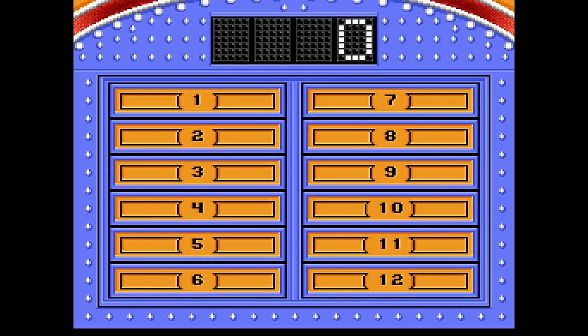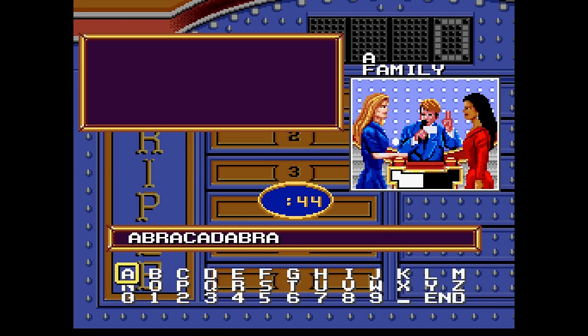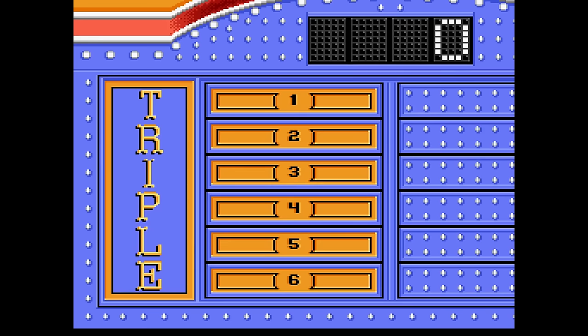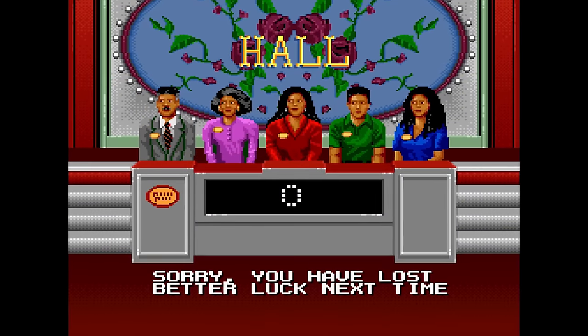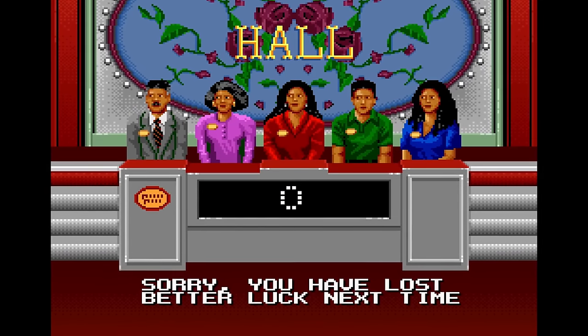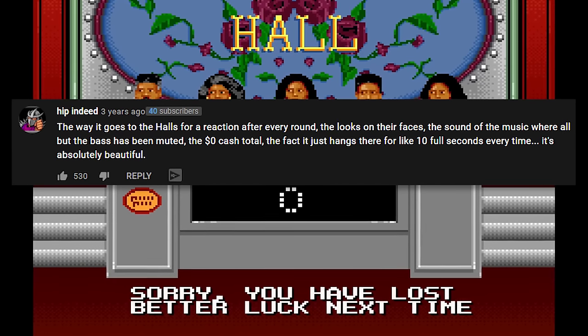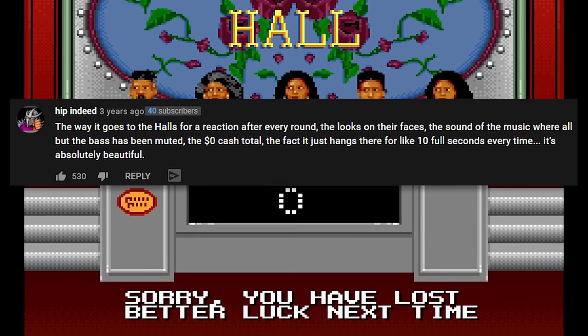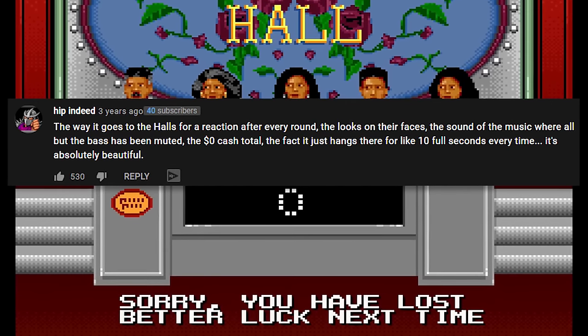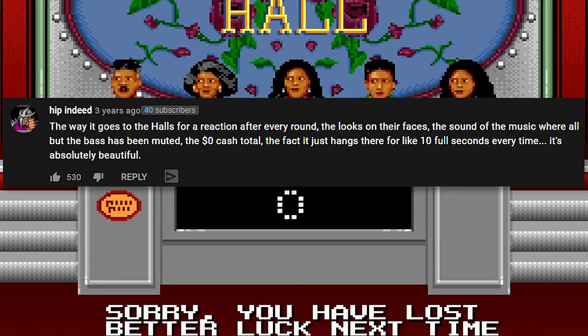All letters of Baker are in sequential order. If the game asks you to name a piece of clothing that leaves a mark when you take it off, an acceptable answer is Bra, but 'Abracadabra I Win' is obviously correct too. The TAS author demolishes the Hall family, and the top comment for the video says it all: the way it goes through the Halls for a reaction every round, the looks on their faces, the sound of the music where all but the bass has been muted, the $0 cash total — the fact that it just hangs there for 10 seconds every time is absolutely beautiful.